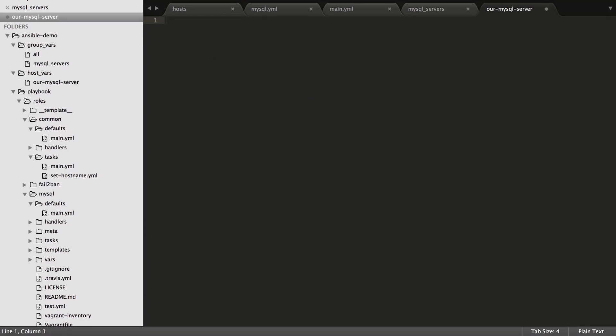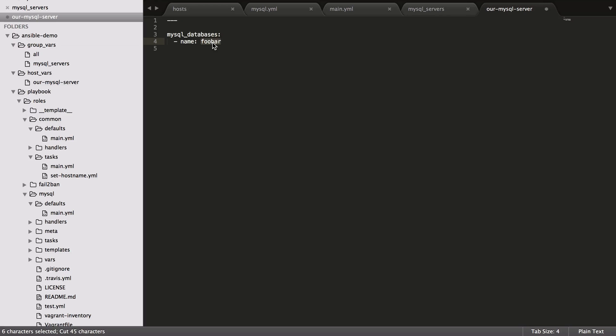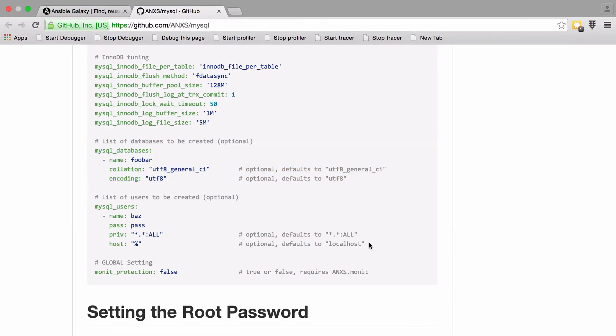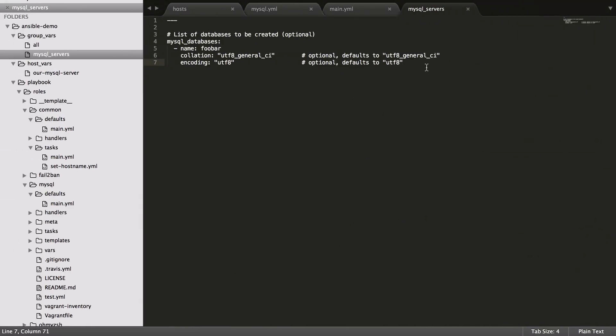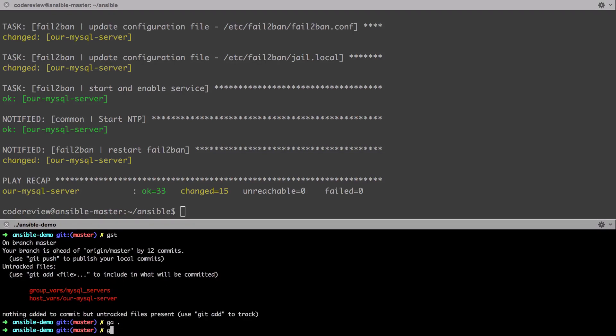Anything in that group gets this set of variables. I'm going to create a host_vars file called mysql_server too — handy tip: the first thing you type into a new Sublime file becomes the suggested filename when you save. I'll set up a database called r_underscore_database — highly original. In the mysql_servers group_vars, I'll set users so all MySQL servers get the same user: db_user with db_pass. Useful for development so you don't have to remember different credentials for each instance. Commit with 'customizations for mysql hosts and groups', and push that up.